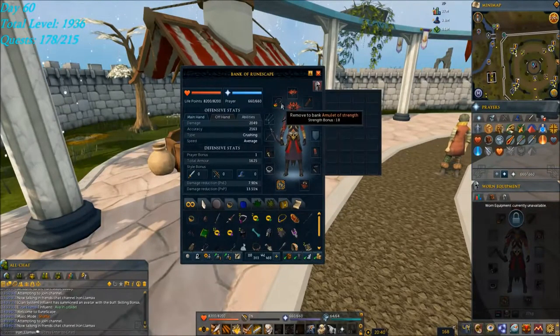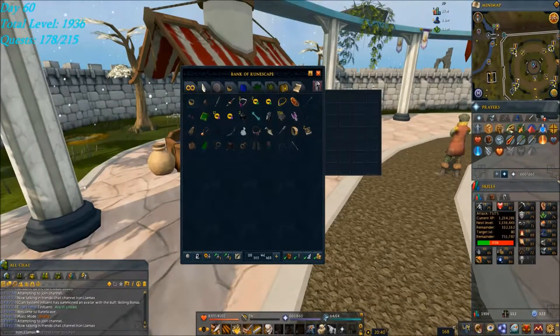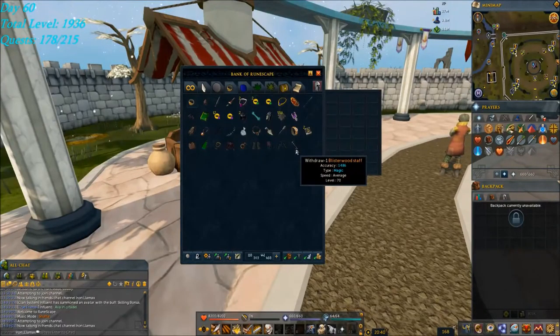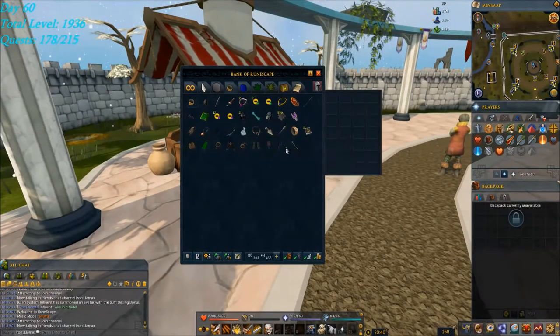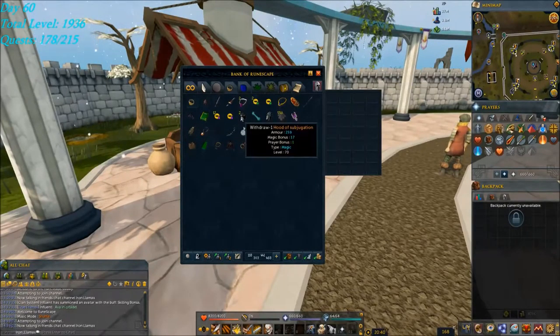My amulets aren't that great — like an Amulet of Strength or Amulet of Accuracy — so I may upgrade that soon, as soon as I can craft an Amulet of Glory, and then an Amulet of Fury eventually. I also have the Lunar gear, a Garb of Subjugation, as well as a Hood of Subjugation.